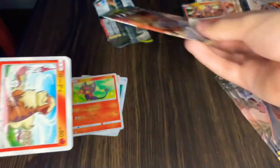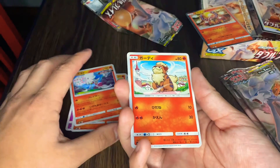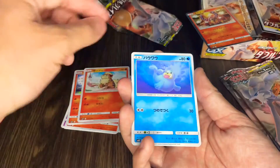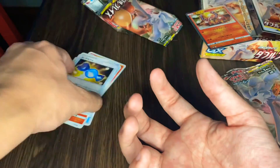Leave a like and comment, hopefully you guys like the video. Let's see the one in the front. I don't know the name. Growlet, Seal, Porygon, and a Trainer. All right.